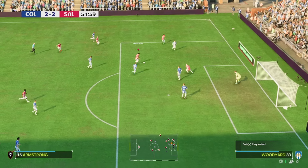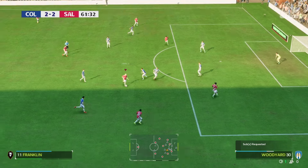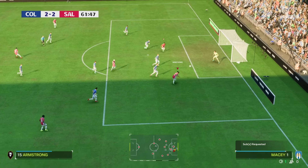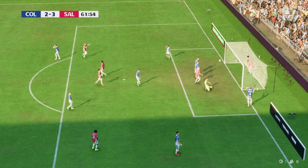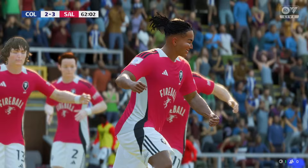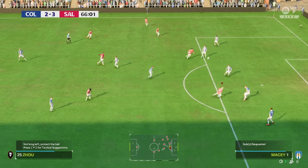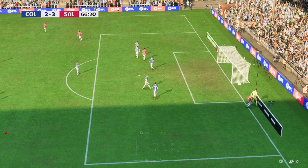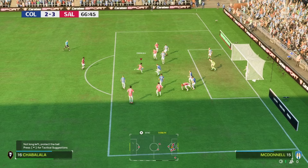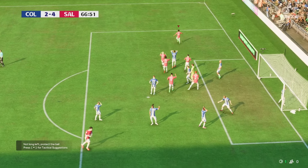Shabalala plays it back to Armstrong who smashes it but the keeper makes a good save. Somehow Armstrong gets himself open again and finishes from a pretty tight angle — after I was dogging on him in the first half he grabs a brace in the second. A cross comes back to Shabalala who smashes it in for his second — he grabs a brace and that was pure luck.